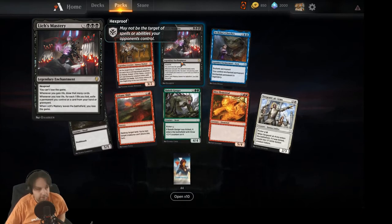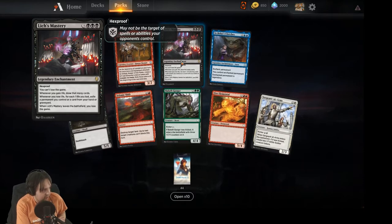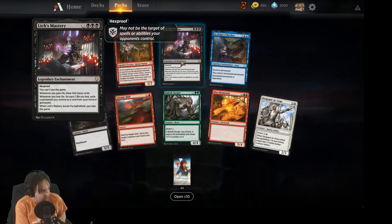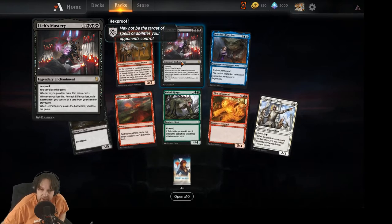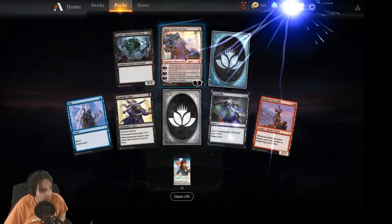Lich's Mastery — three color, hexproof. You can't lose the game. Whenever you gain life, draw that many cards. But if you lose life, for each life you lose exile a permanent you control or a card from your hand or graveyard. When Lich's Mastery leaves the battlefield, you lose the game. It's a crazy one — I think it's gonna be pretty hard to build around.